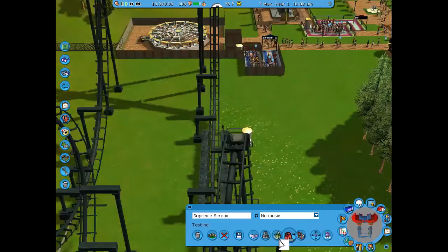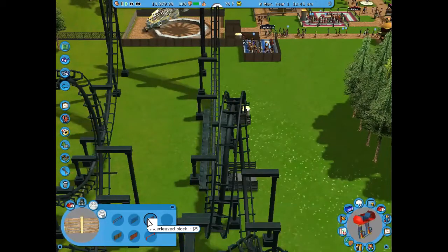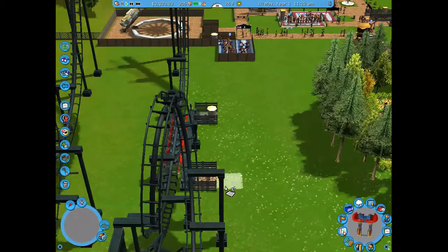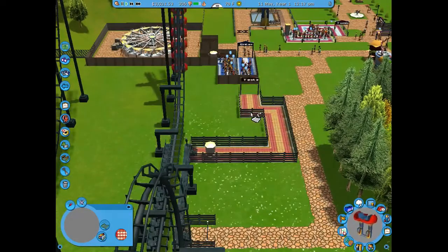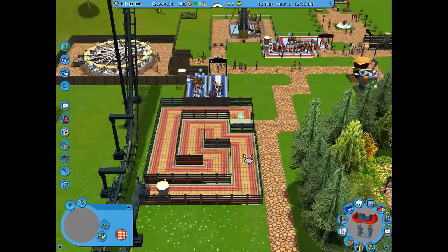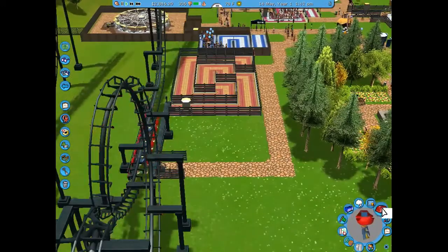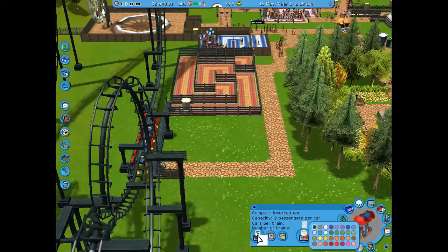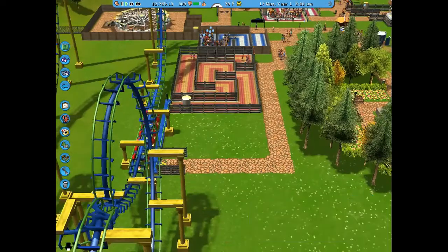I fixed it and it goes perfectly. I put a fence around the queue and built the queue path all the way to the main pathway. I themed the ride with cool yellow and pink colors, then extended the Enterprise queue a bit since it was filling up. I officially renamed the coaster 'Supreme Screen,' opened the ride, and changed the track color to green, yellow, and blue.